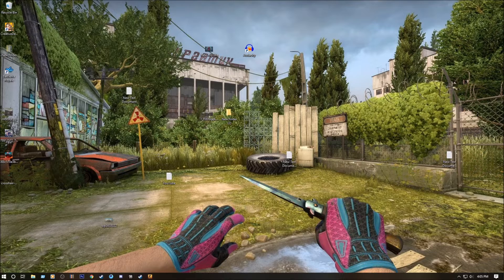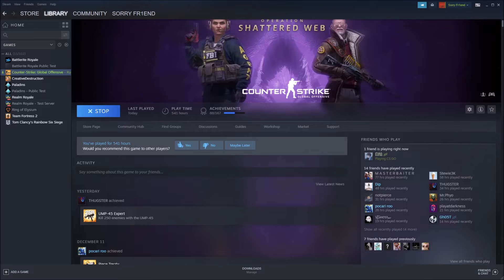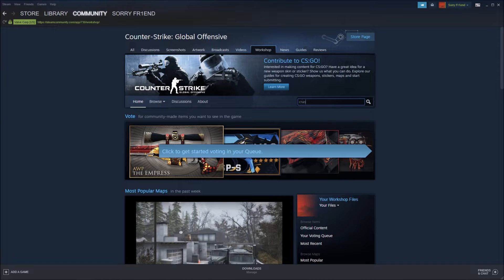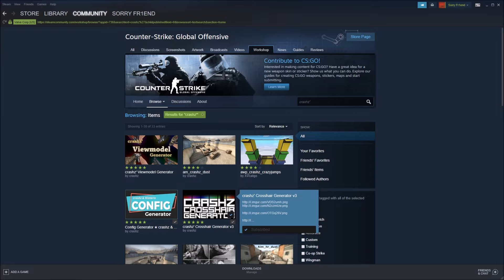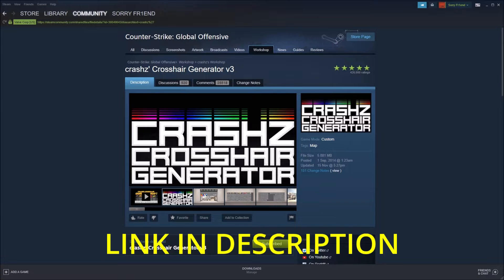First we need to open Steam, then go to Library, Counter-Strike Global Offensive, then Workshop. You need to type 'Crashz' and search. Here is the workshop map: Crashz Crosshair Generator Version 3. You need to subscribe to it.